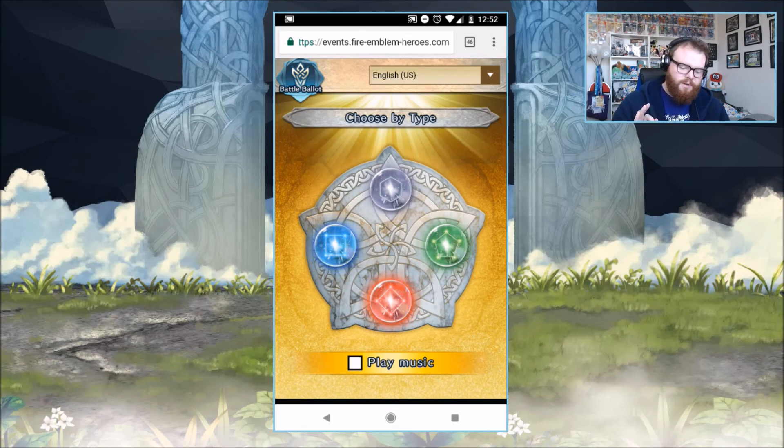We're going to continue with our trend of picking relatively strong units, especially for their class. I try to focus on stuff that's maybe not as available as other things. So like there are a lot of good units, like Reinhardt, for example, or Cordelia, who are available at the four-star level. So you could theoretically work them up. They're not super uncommon. You can get them in a five-star, but if you can also get them in a four-star, you can just, you know, use feathers, get them up to a five-star.